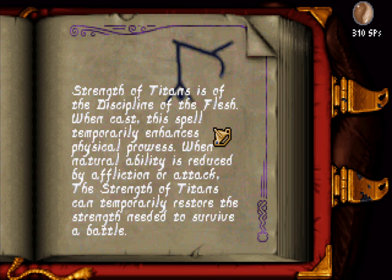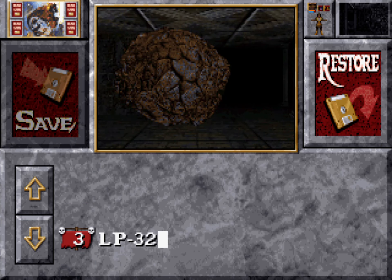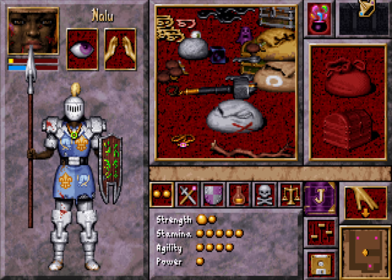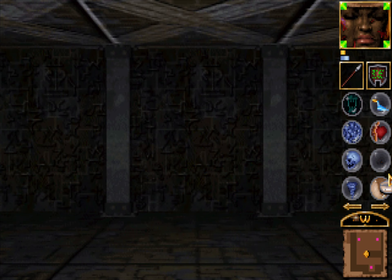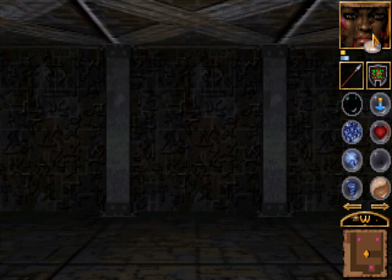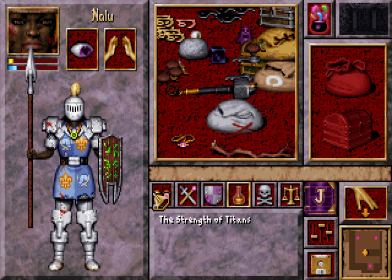Discipline of Flesh — which is very good, because we have quite high power in Flesh: 310. I will surely check this one out. Currently we have 11 strength points. It takes a while to cast. It granted me one single strength point — I wonder how long it lasts.